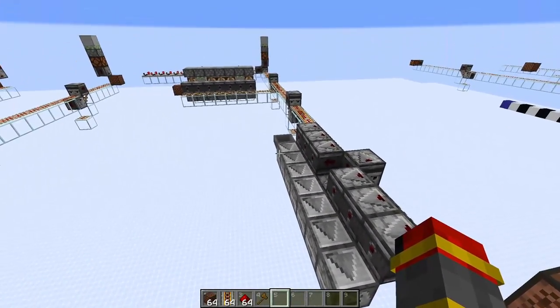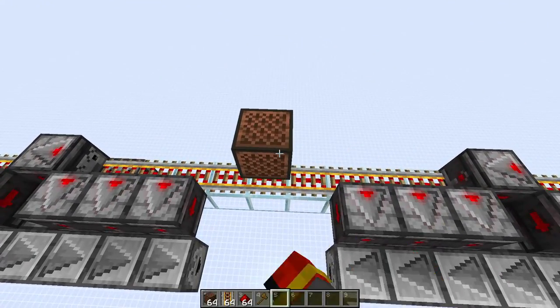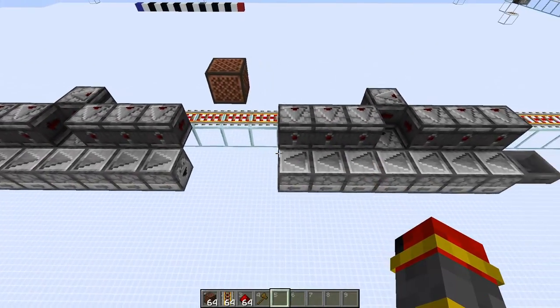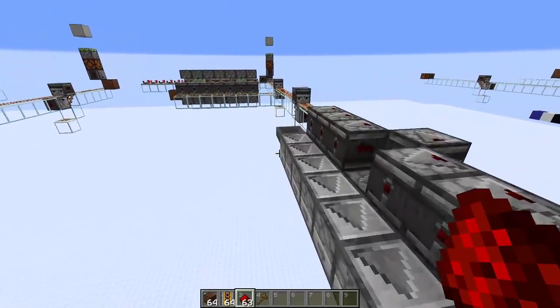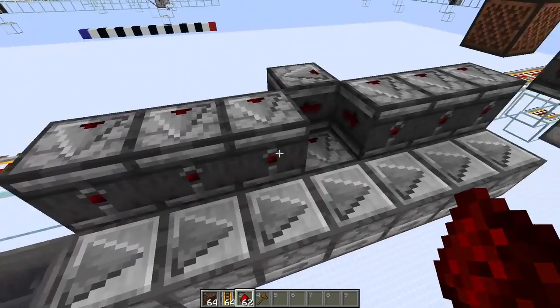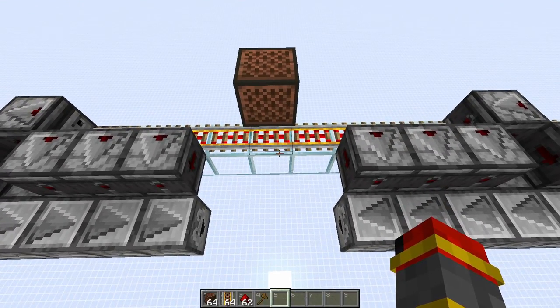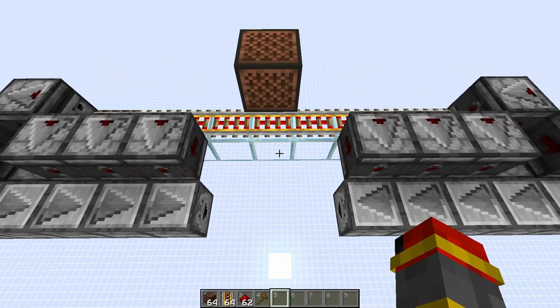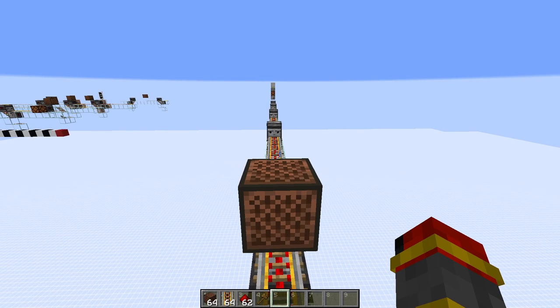First of all, let's take a look to make sure that these droppers are empty. Now I'm going to put a single item in both directions, and now we will see that both items should come out instantly. Again, this instant wire is directionless.